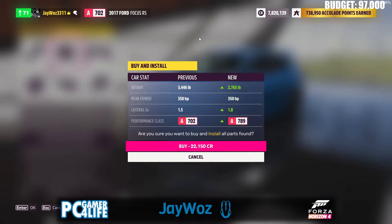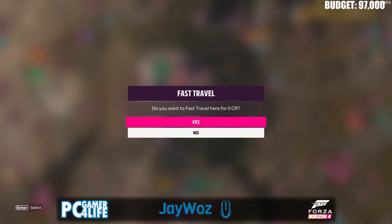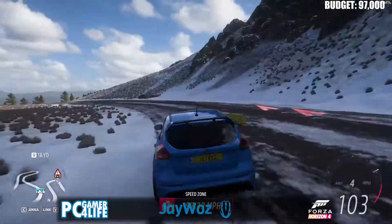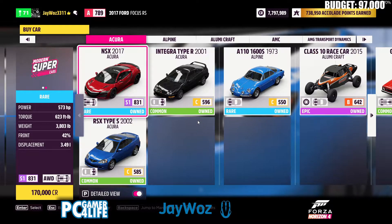I'm gonna try the Ford Focus RS. It's got the exact same horsepower as the 370 we tested. I don't know how this is gonna go — I hope it goes better. It's $22,000 spent, which barely puts us over what we spent on the 370. That wasn't a very good first attempt, but I have high hopes. I'm gonna keep trying till I get it. I give up. Failure! The Focus was a failure — too many failed attempts to even bother trying anymore.